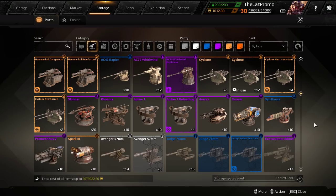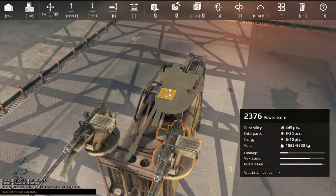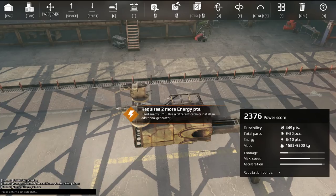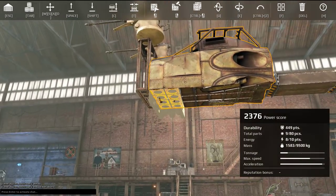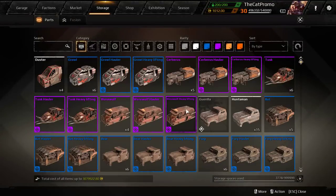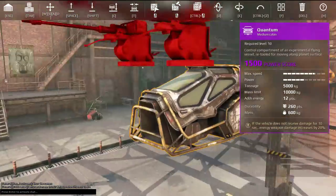What are we going to mount on here? Let's go for a little bit of repairs. Okay, this would actually require 12 energy. I think I'm just going to take this out and mount the quantum on there. Everything should be connected — there we go.